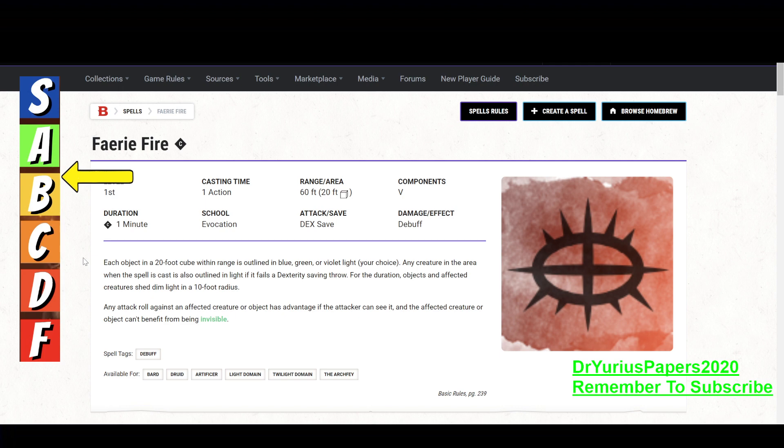It's a first level spell, takes one action, has a range of 60 feet — which is great range — and has an area of effect of a 20 foot cube, which is a great area of effect. It's only a verbal component, which is great.